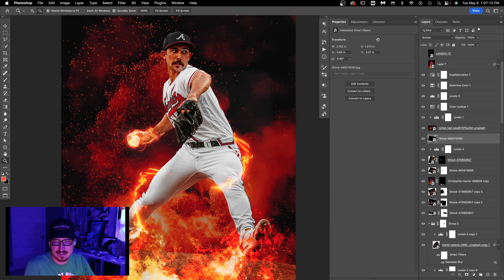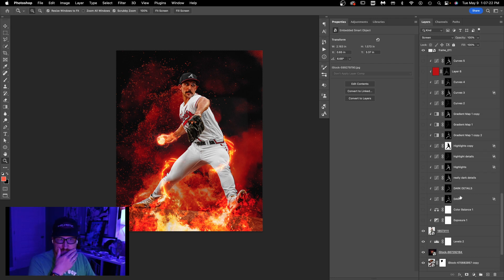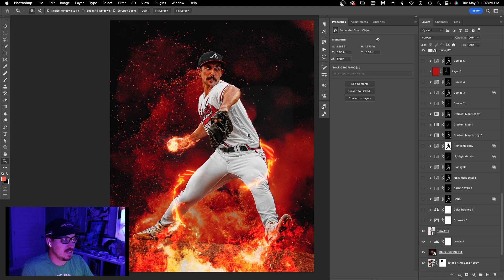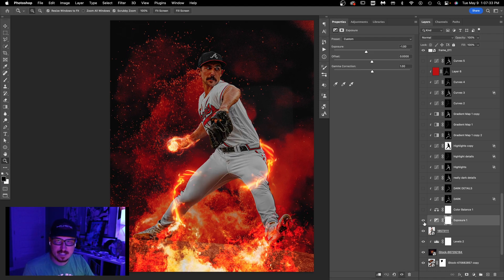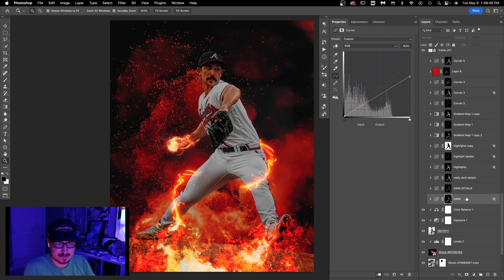Now we're going to do the actual lighting part using the reverse curves technique. It starts with an exposure layer that drops the exposure of everything — I did negative one, you have to test to see what works. Then I've got a color balance layer on top of that: the shadows are made slightly blue and the highlights are made slightly red and yellow. That's to add a bit of contrast, because I know I want the yellows and oranges to be the highlights, and to contrast that I'm adding a little bit of blue for color contrast.